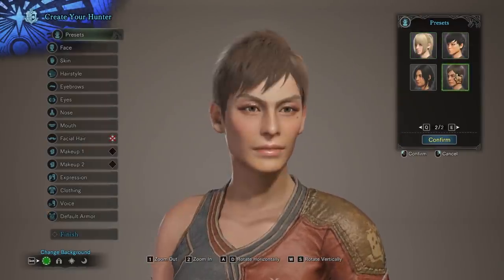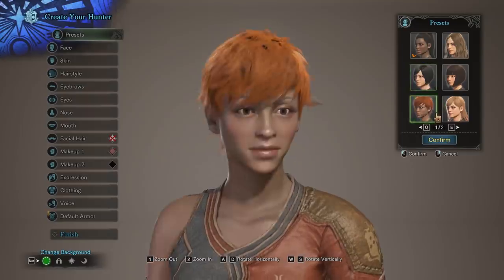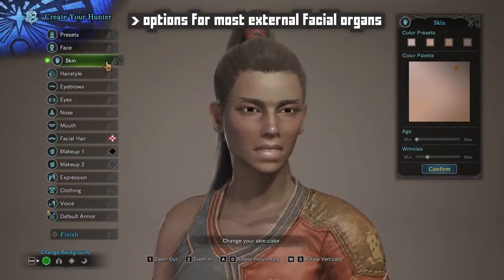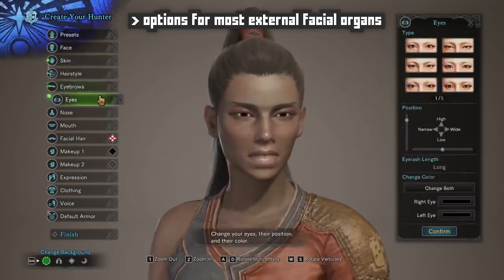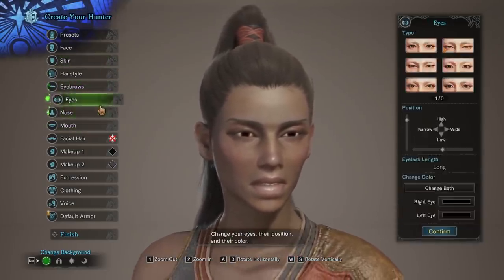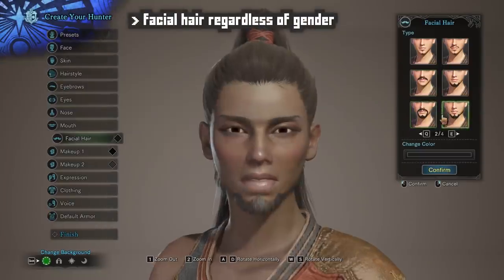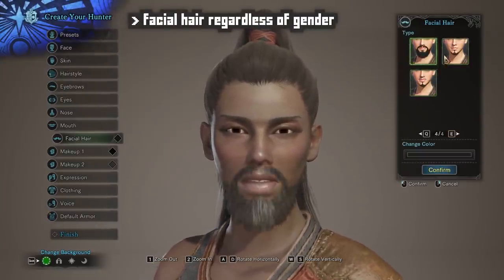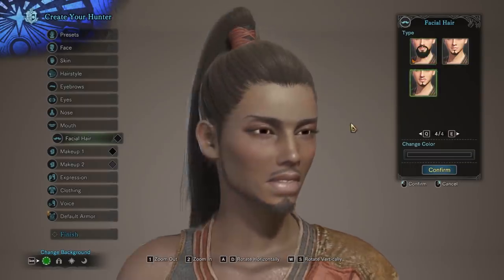There are plenty of facial presets available, all decently unique from one another. As far as facial features go, you have more or less all the major parts of the face — your eyes, your nose, your mouth. No ears, though, but that's not a huge deal. You can have facial hair regardless of gender, which I think is pretty neat. So if you so wish, you can be a pretty girl with a nice bushy beard.